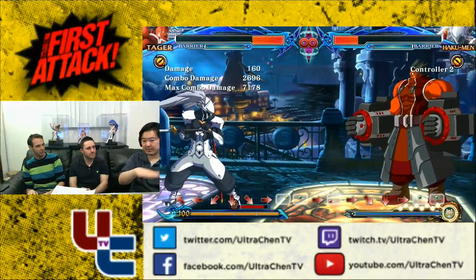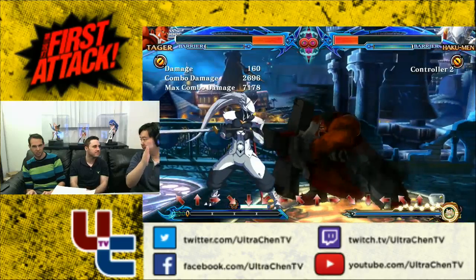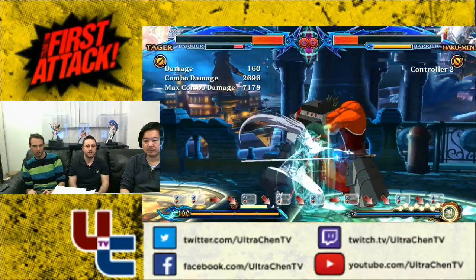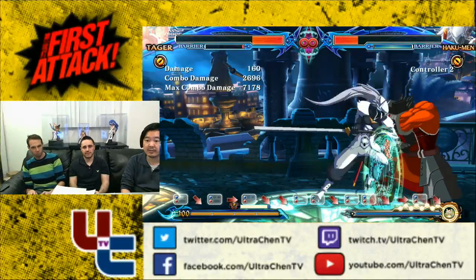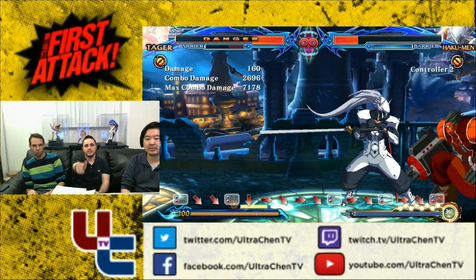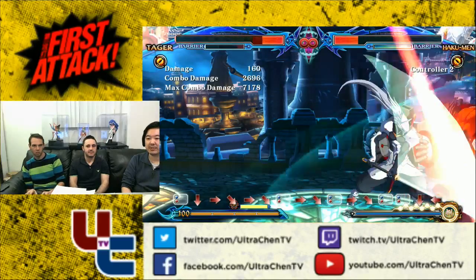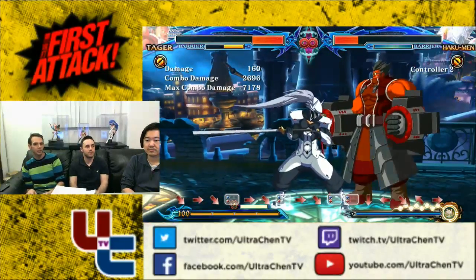We've talked a lot about the super meter. Now there's a barrier meter under your life bar — what exactly is that? We've talked about how it pushes your opponent away, which is obviously a good thing. The one disadvantage to barrier guarding is that you'll technically be in one more frame of block stun when barrier guarding. If you run out of barrier guard trying to push them away, you're put in danger mode — and you'll take 1.2 times as much damage.